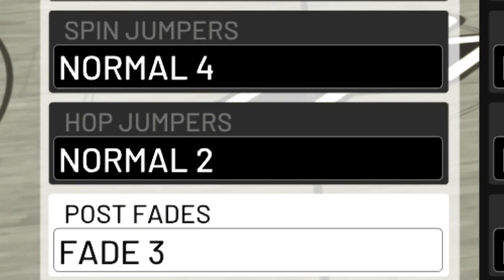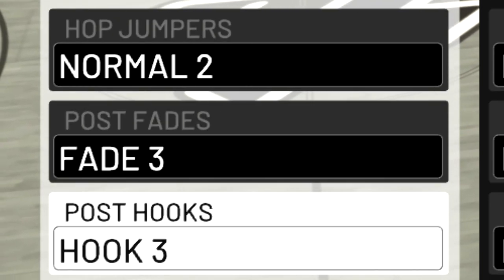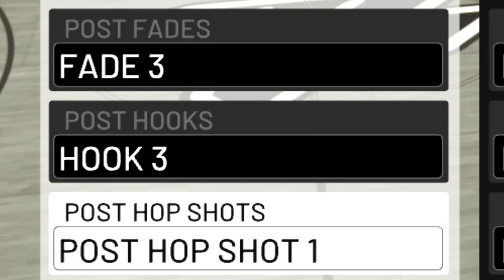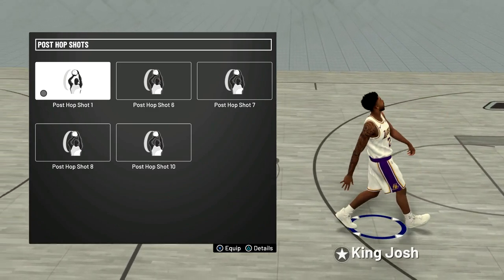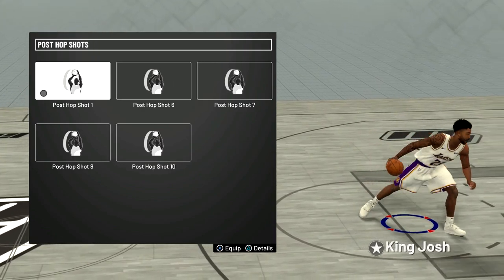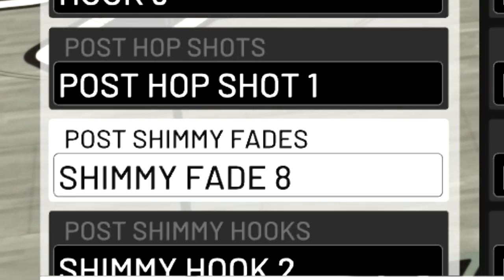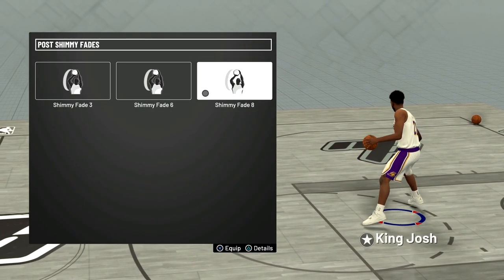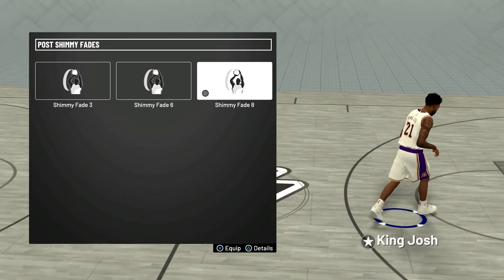For my post fade I've had post fade 3 on for the longest time — I've perfected it. Post hook 3 I've had on for a while but I rarely use it. For my post hop shot I have post hop shot 1. Some other good post hop shots are 7, 8, and 10 — I used 7 and 8 early in the year and tried 10, which is kind of cheesy. The post shimmy fade and shimmy hook don't matter much; I don't really use them, but I have post shimmy fade number 8 on.